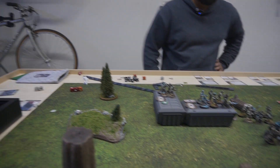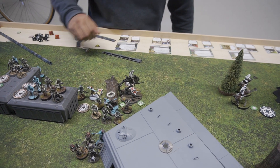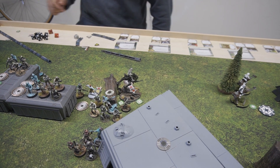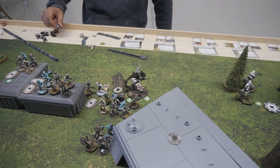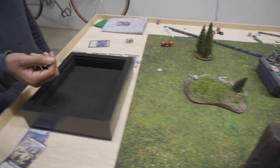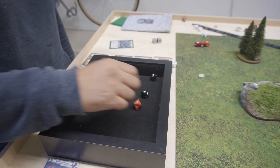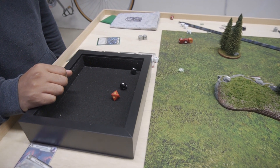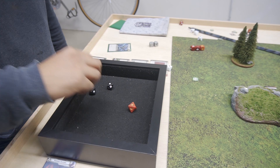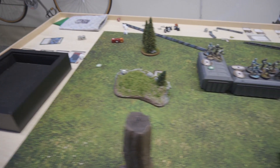We're going to activate the AT-RT. He moved backwards — wasn't really him getting plinked by a DLT. Second action, we're going to shoot into the back of the bikes. We'll keep using his laser cannon. We're going to get heavy cover — and they have a dodge. Cover takes two and I'll spend the dodge. We'll spend the aim token. Even worse — take a suppression.